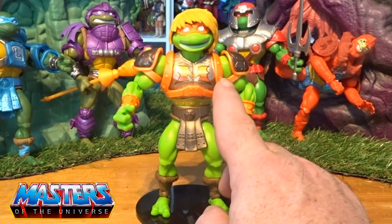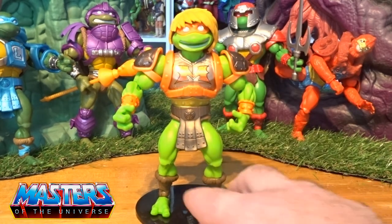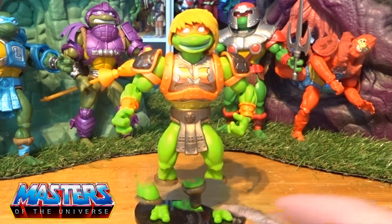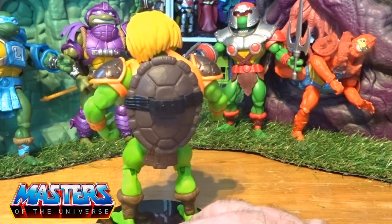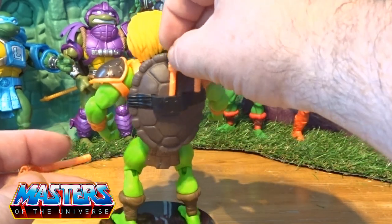Getting to the actual figure of Mikey, he comes in this vibrant green and orange. They're taking it from the Battle Armor He-Man, but this time he's got the big letter M there on his chest. On his back he comes with the usual shields where you can put his little weapons.